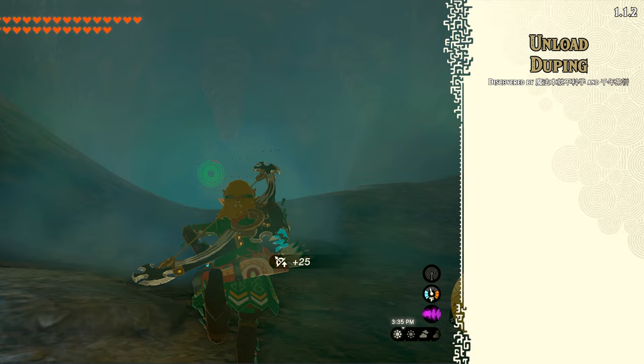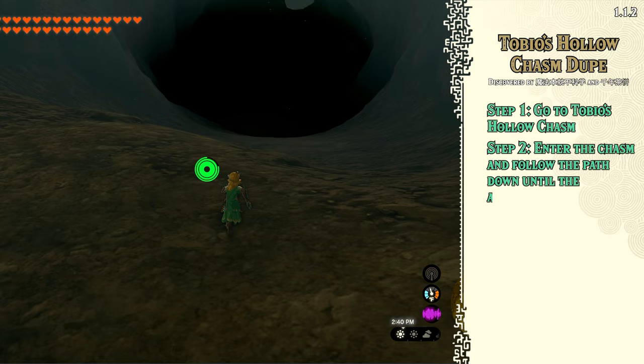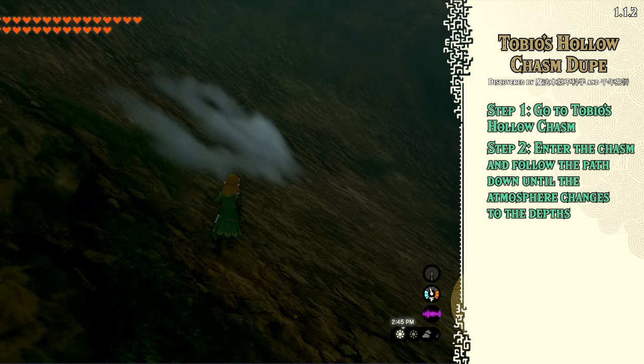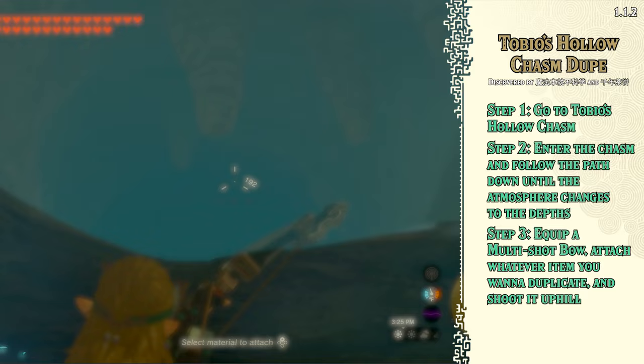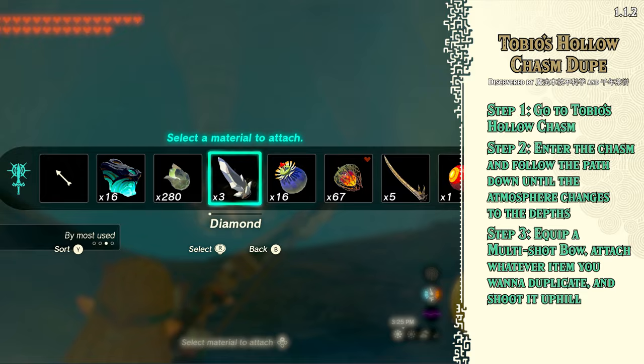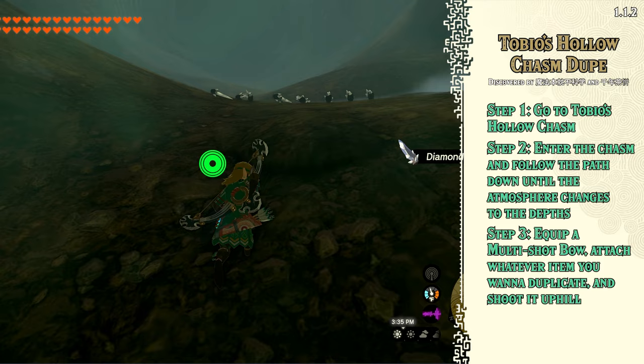Step 1: Go to Tobio's Hollow Chasm, shown here on the map. Step 2: Enter the chasm and follow the path down until the atmosphere changes to the depths — basically walk down until you see fog pop in like this. At this point I recommend placing a travel medallion so you can get back here easily. Step 3: Equip a multi-shot bow, attach whatever item you want to duplicate, and shoot it uphill. If done properly, the arrows will freeze in mid-air right where the atmosphere changes. So you'll use one item to shoot the arrow, but since it's a multi-shot bow, all of the arrows will freeze and drop to the ground with the item attached. With a three-shot bow, you'll get an extra two items. You can shoot multiple times before running up to collect — just make sure you don't go above the item cap of 21 or they'll start disappearing.